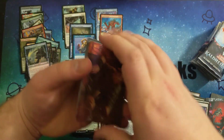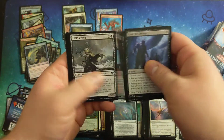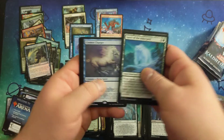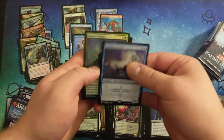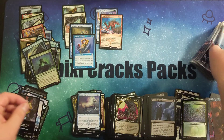We're about two-thirds of the way through now. Another Foil Land. Cosmos Charger. Fersia Judge of Valor. And a Masked Vandal for a Foil Common.